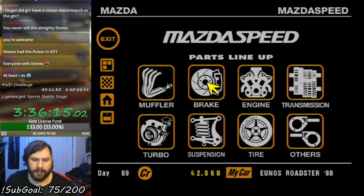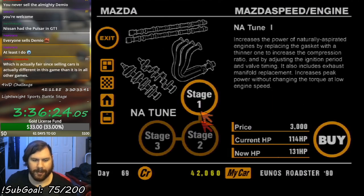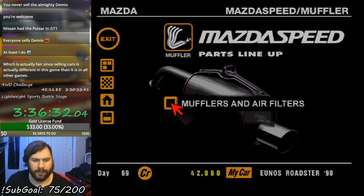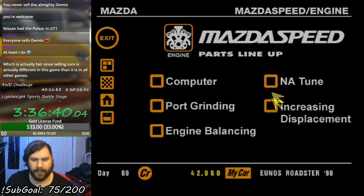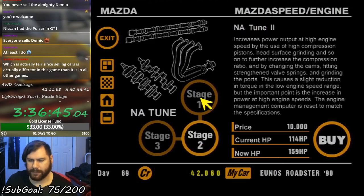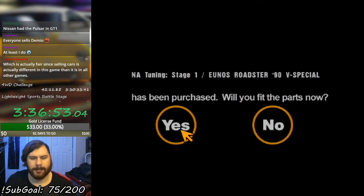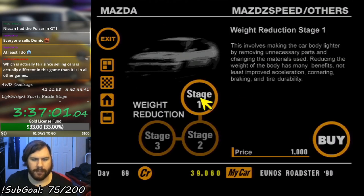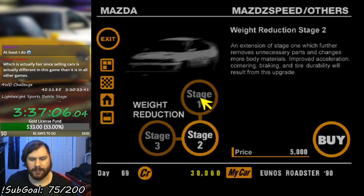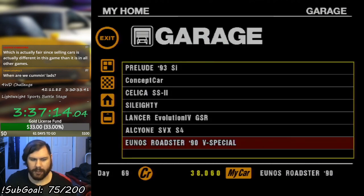I'm gonna do a little bit of stuff to this, cause it only has 118 horsepower and I'm gonna need a little more than that. That goes to 131. Gotta make comparisons here — 129 for 4 grand, this one's 3 grand. I think I'm gonna spend the 3,000 for the tune-up. And maybe a little weight reduction — why not? Make it lighter. We'll just do stage one, and I'm gonna leave it at that, because I don't really know what I'm up against. I should've checked that. Oh well.